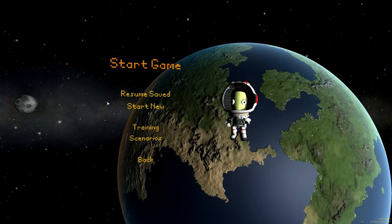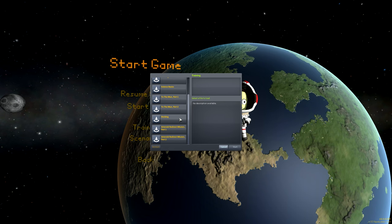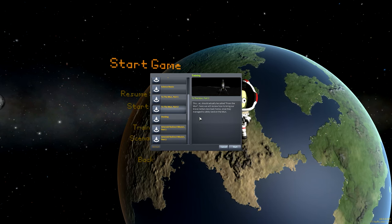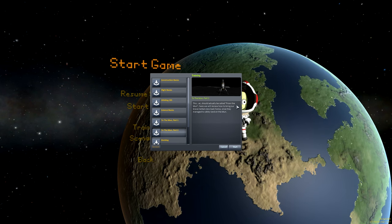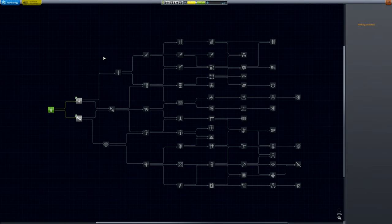One more thing on the main screen: we have a number of new tutorials. Docking is new, Science Basics is new, and there's a return from the Mun as well. All the existing tutorials have been completely updated so they are relevant to this version. The tech tree has changed quite a bit in career mode. You can now see the entire thing from the beginning, which makes it easier to plan out your progression, especially for new players.